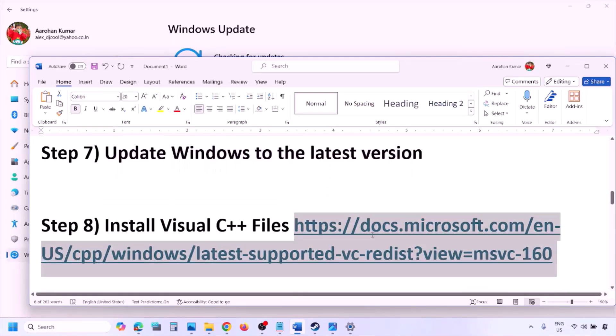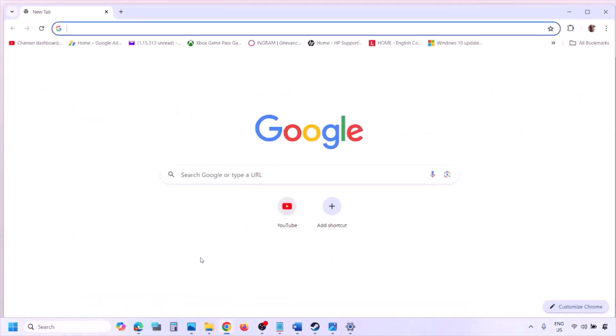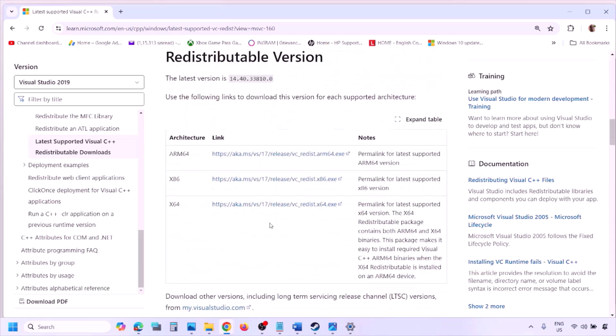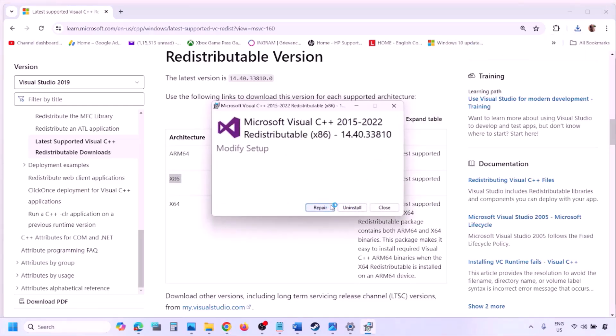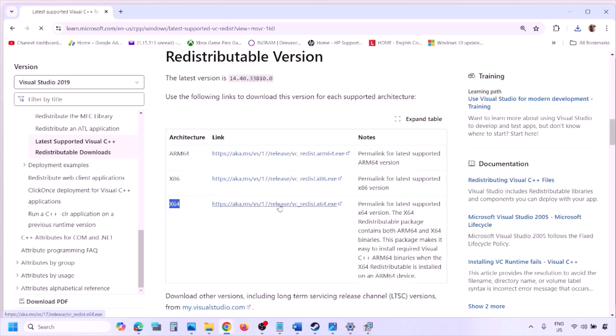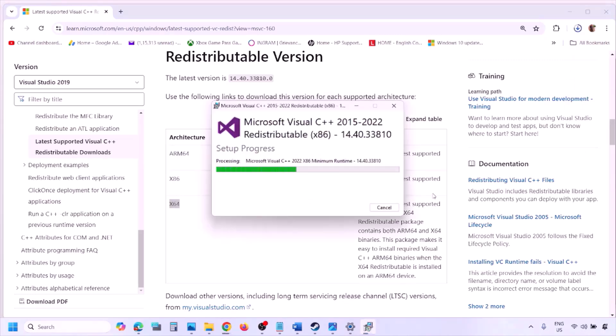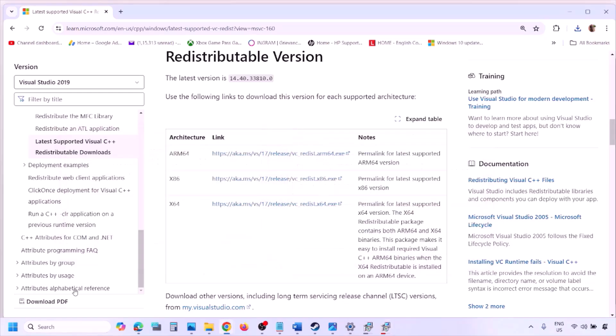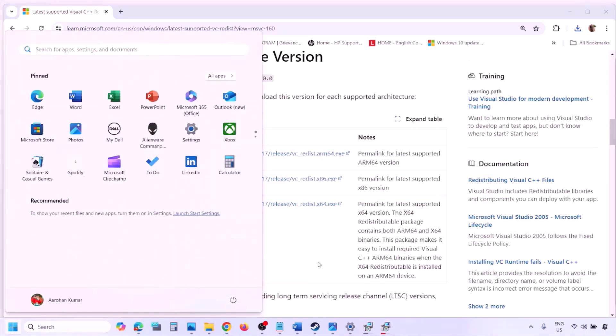Install Visual C++ files again if needed. Copy the link from the video description, open it in a browser, go to the Microsoft website, download the x86 and x64 versions for Visual Studio 2015/17/19/22. Run each exe file — click repair if you see repair, or install if you see install. Click yes to allow. Make sure both are installed, then restart your computer — restart is a must. After the restart, launch the game and check.